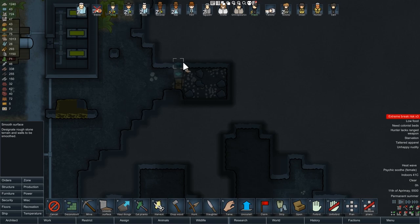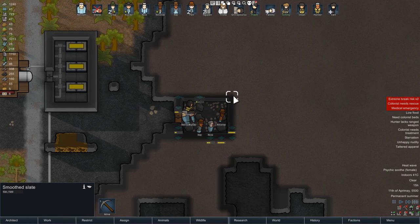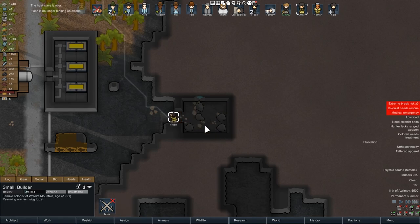You can now smooth rocks. Instead of digging out the walls of your underground rooms and then building a wall inside the room, you can just smooth the wall where it is. It takes a lot of time and effort, but it produces a nice, beautiful wall, doesn't consume any resources, and is more interesting thematically and easier in terms of interface.